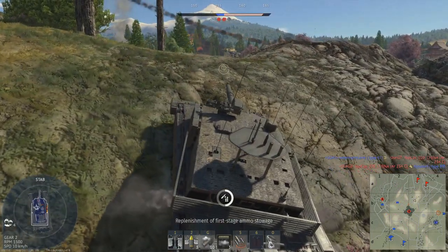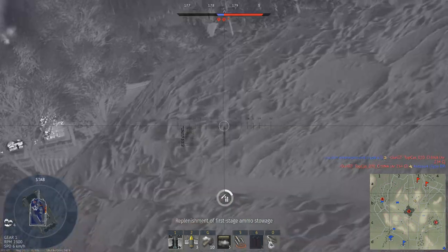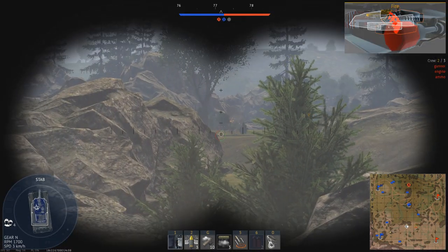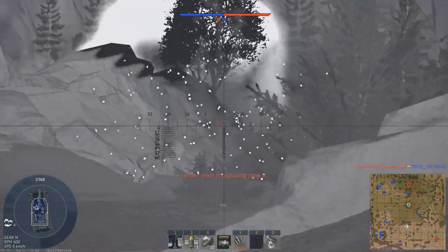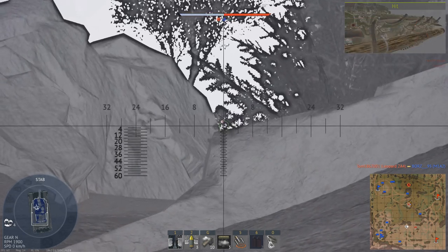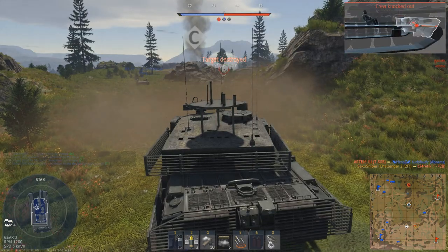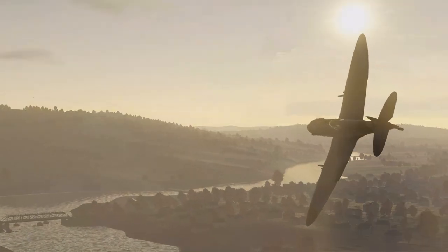Before the patch, if you died in your Challenger 2, you had to spawn in a 9.7 main battle tank which suffered against 10.3s. Now with the Challenger 2 and Challenger 2 2F, you have 2 spawns with a somewhat powerful vehicle. If you are a British main, then absolutely get this vehicle — while being slightly out of the meta in terms of mobility, having 2 spawns in a 10.3 vehicle is worth the large grind. For casual players or people not really interested in the British tree, the Challenger 2F doesn't really bring anything new to the top tier line-up. I hope you found this video useful, and thank you very much for watching.